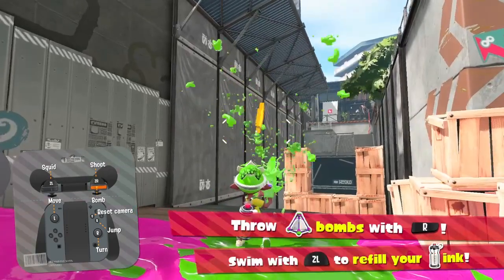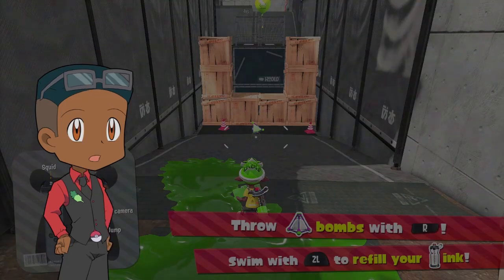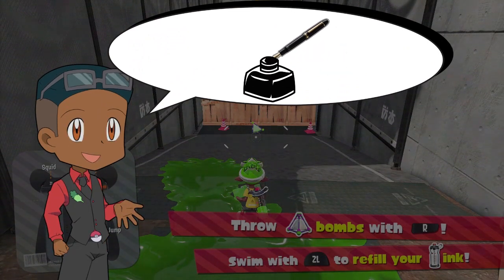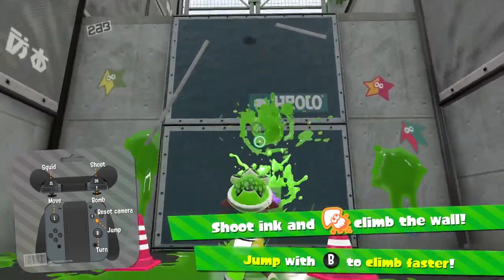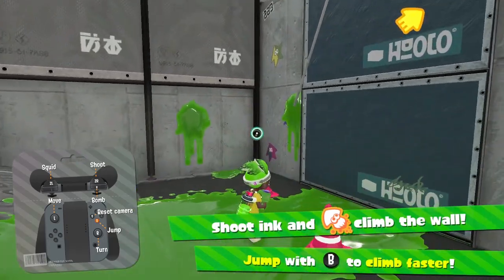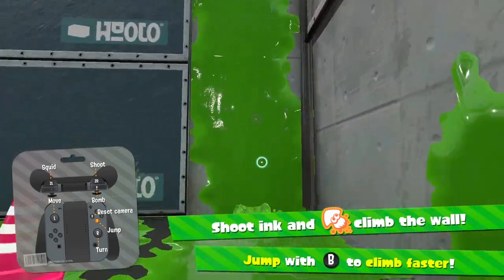Crisis averted. Every weapon has a sub-weapon that uses a bit more ink, which you can use by pressing R — such as splat bombs. You might be wondering how on earth can ink destroy wooden crates. Well, have you ever heard the saying, the pen is mightier than the sword? Well, what are pens full of? Enough said. Some walls are onto your physics-defying antics and won't let you cover them with ink. Loophole abuse at its finest — after outsmarting the stage, it'll decide it's had enough of your smart-assing and finally let you back into civilization.